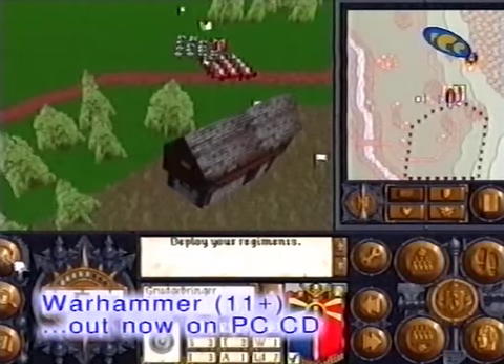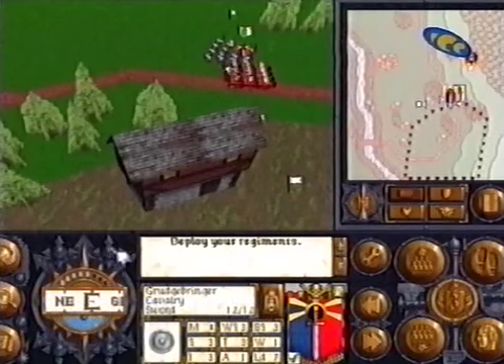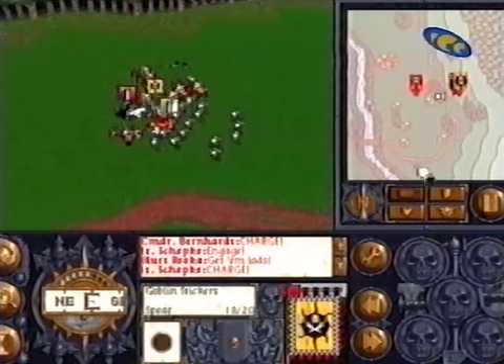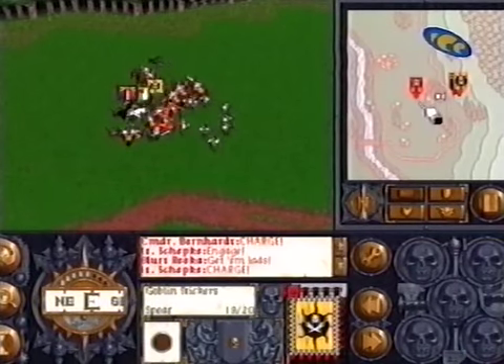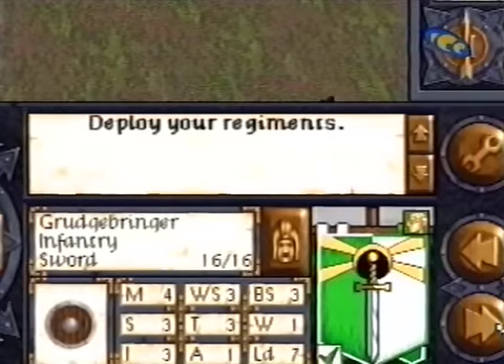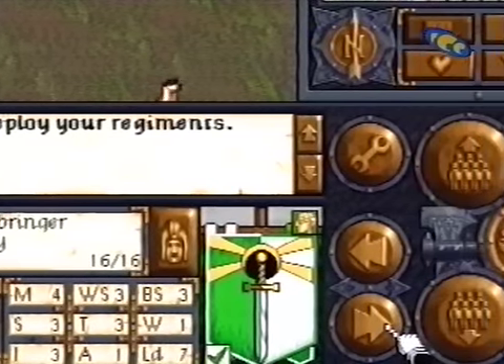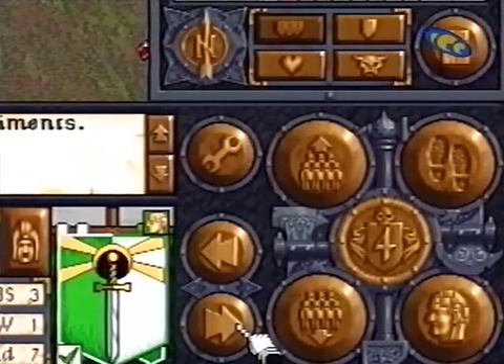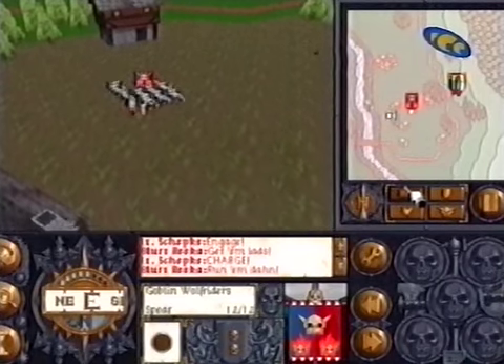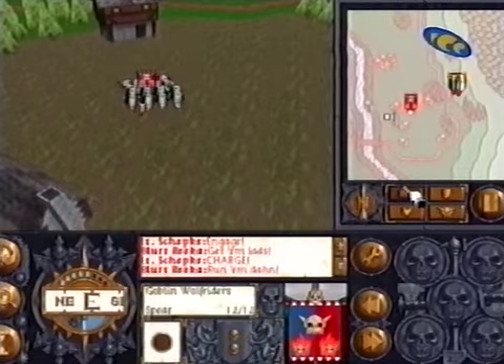Warhammer: The Shadow of the Horned Rat comes from a role-playing game with small figures and dice. The figures stay small, but now they're lovingly animated on a massive virtual landscape. Where you once had to work out all the speed, accuracy and damage to your troops, here you just push a few buttons. It's so full of detail you can easily get distracted and let those horrible orcs rampage through the village.